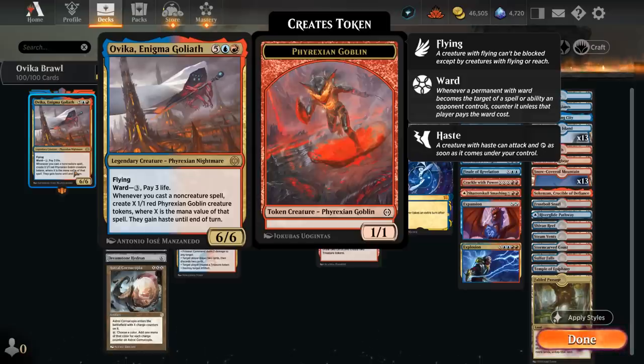Those tokens also gain haste until end of turn, so Ovika rewards us for ramping into it ahead of schedule and then casting lots of big expensive non-creature spells to make an army of lethal Goblin tokens. You could potentially play some Goblin synergies in the deck as well, but in my experience you don't really need those tribal synergies to take over. Once you play Ovika you're just better off casting big expensive non-creature spells, as opposed to working with anthem effects to pump up your Goblin tokens.